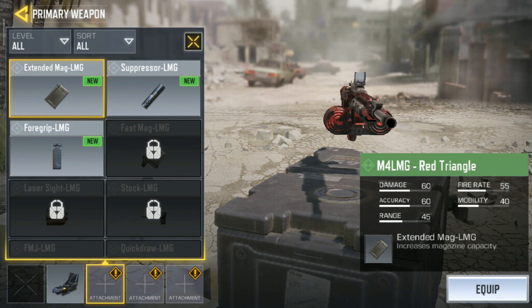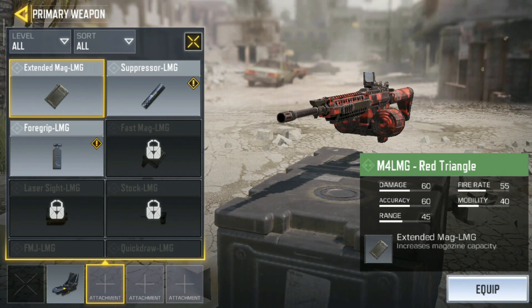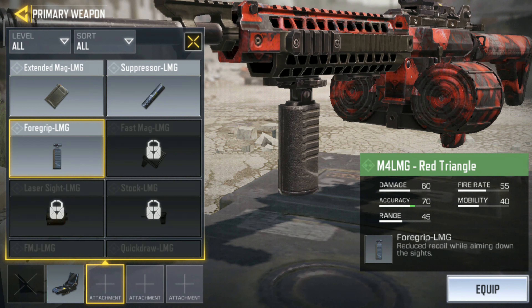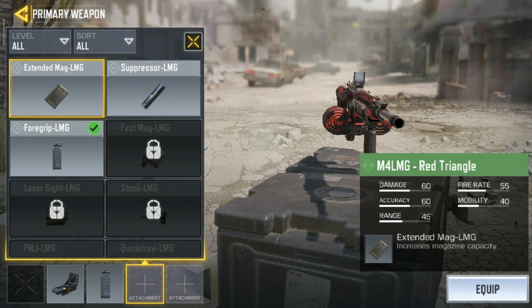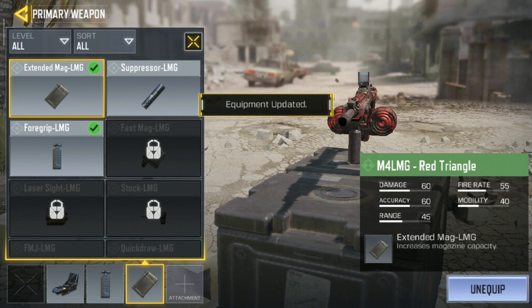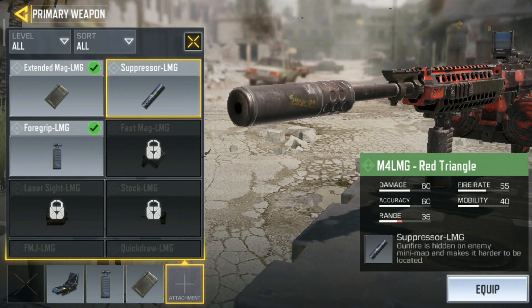Then select the weapon you want and click the attachments. Here you can see the newly unlocked attachments — just click on it and then click to equip. You can add several attachments like this by clicking on the plus icon on the lower side. That's how you do it.